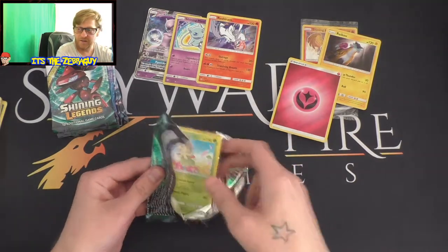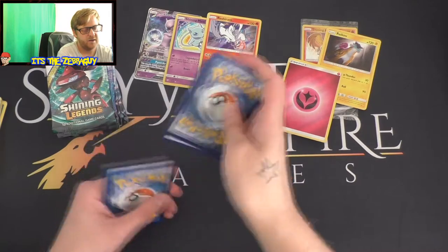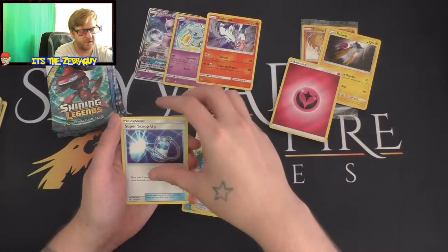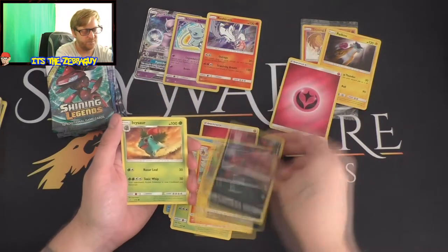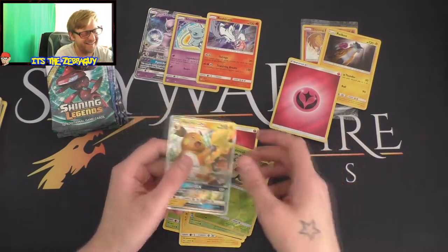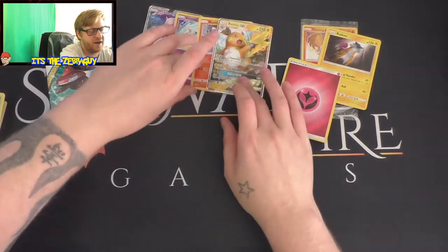I don't need a Shining Mew now because I have it. Here we go - another fairy energy, another Feraligatr, Sophocles, Super Scoop Up, Breloom, Torracat, Emboar, Zoroark, Ivysaur, reverse holo Shroomish, and a Raichu GX! Now this is epic! Let's put Reshiram over here with the other ones - oh we are doing well!